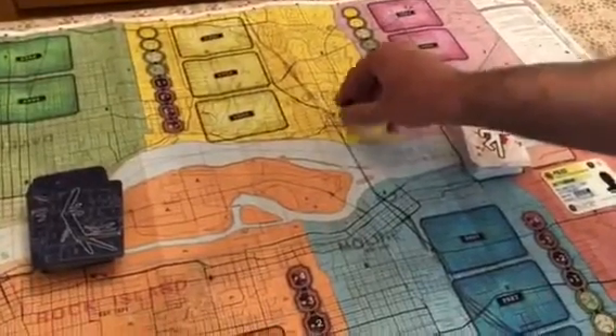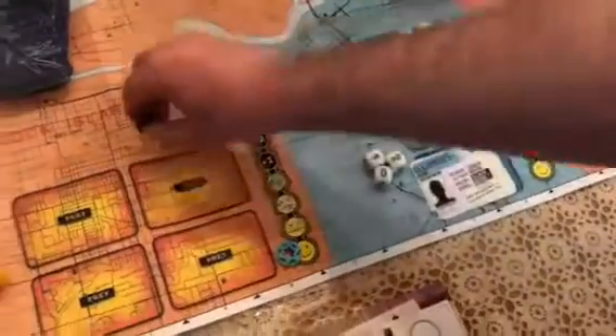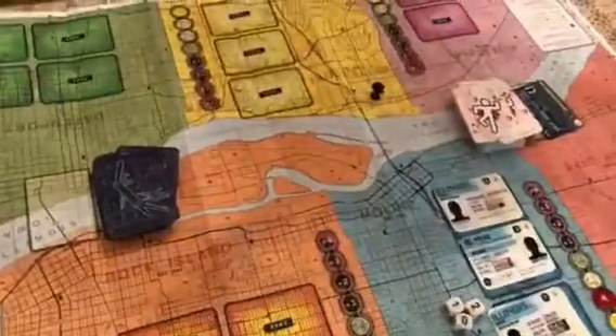In the travel action, players are crossing into other cities. If you're going to travel to a city in the same state, you must roll all three dice and roll more than one. If you're going to a different state, you must roll more than two.